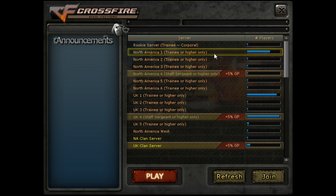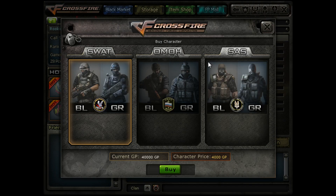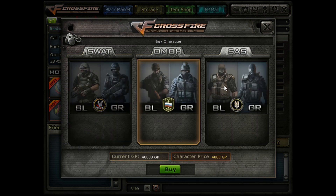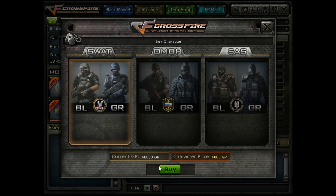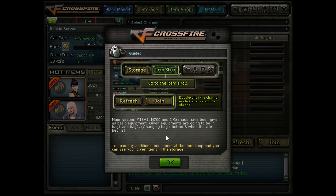The first thing I need to do is join a server. We'll go to the rookie server since it has the lowest population and can only be joined by new accounts. Now we get to choose which character I want to play as — I'll play as SWAT. It cost me 4,000 GP. You start off with 40,000 GP, so the 4,000 is the first thing I spent it on.